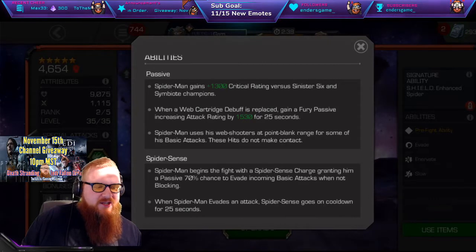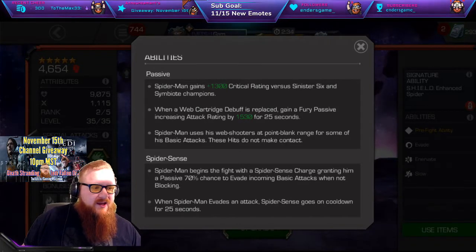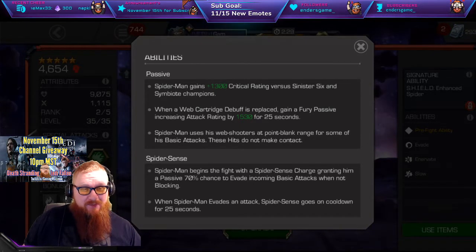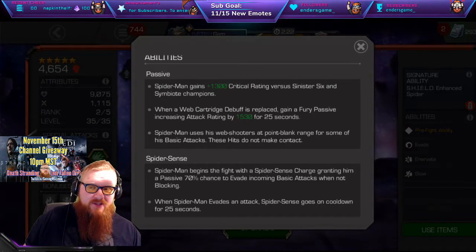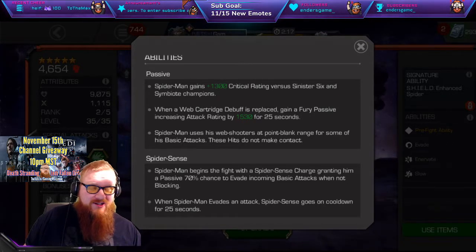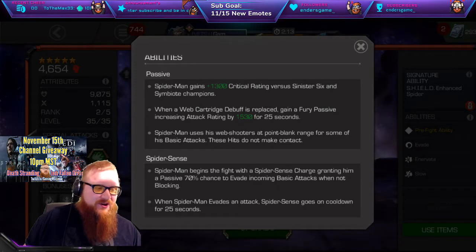The next section is the Spider-Sense. When it comes to dodging and evading, this Spider-Man gets one with a 70% chance while he is not blocking and not special related — so it's only basic attacks. I've used this before and got punched in the face afterwards. If you're not quick, an enemy could attack you. It auto-dodges, and you still get punched in the face if you're not quick enough.